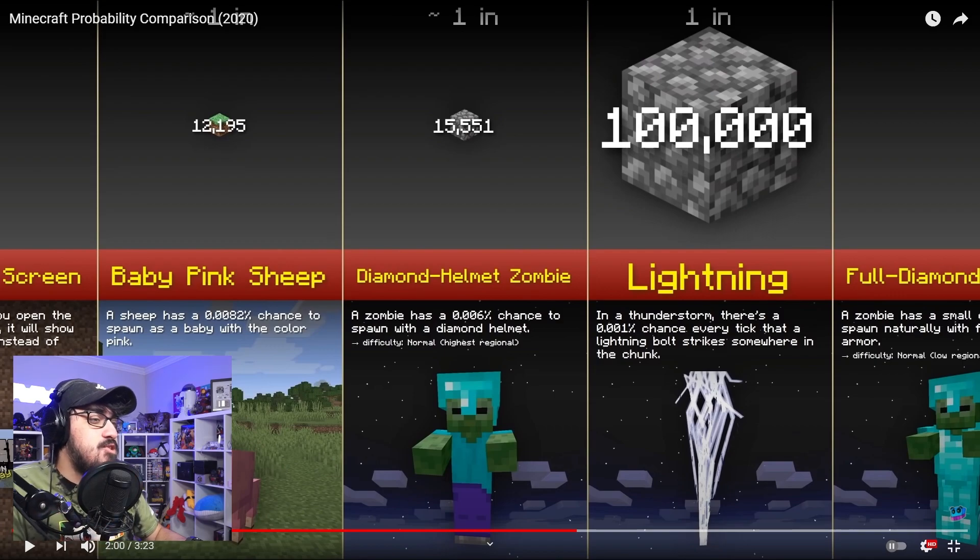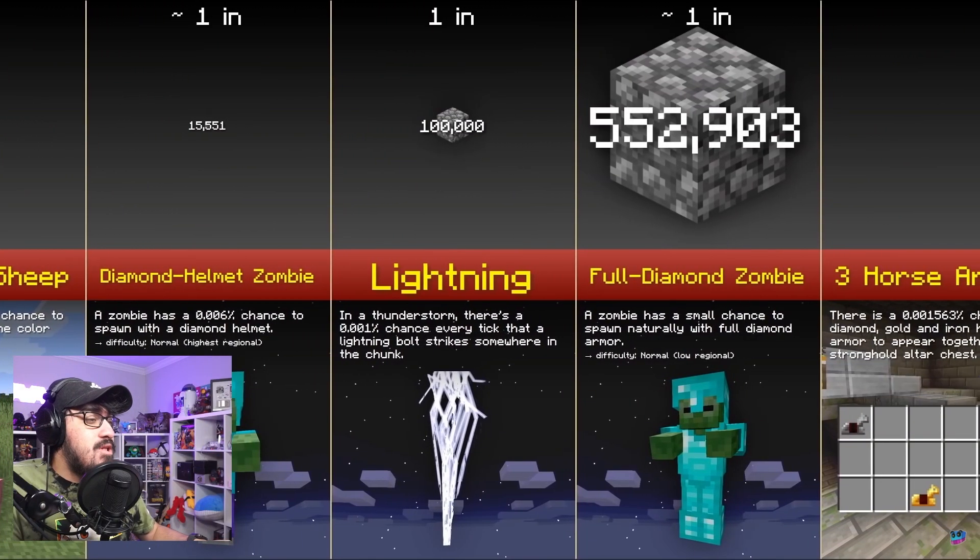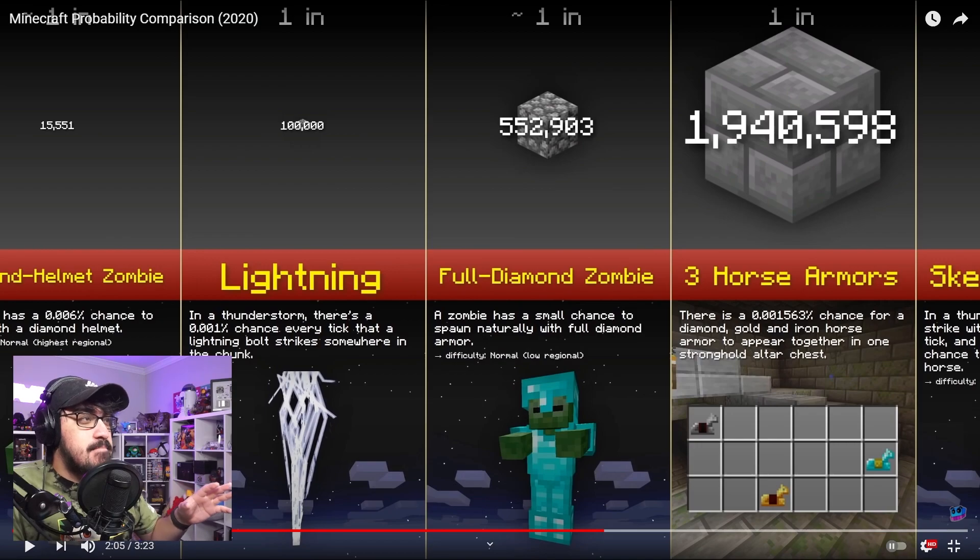We're now at one in a hundred thousand! In a thunderstorm there's a 0.001% chance every tick that a lightning bolt strikes somewhere in that chunk. While I have you here — if you enjoy this and want to see more videos like this, hit the like button and subscribe if you're new. One in 500,000 for a full diamond zombie — we're now at the millions!